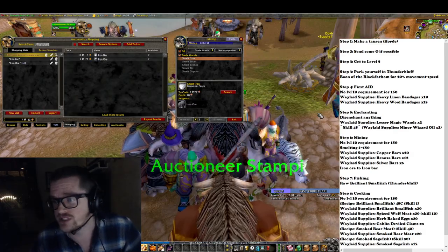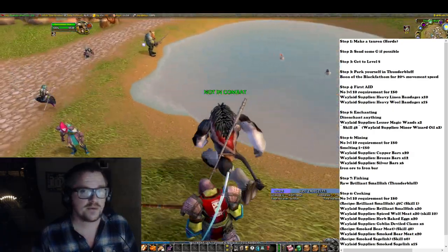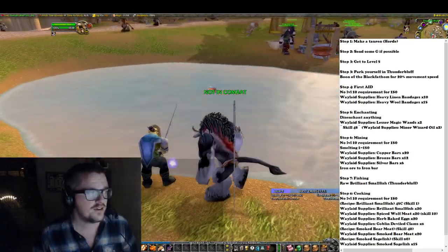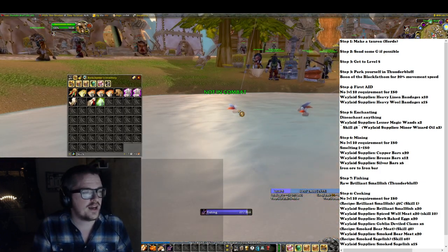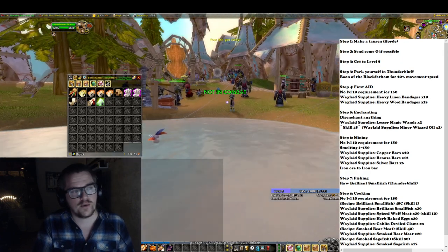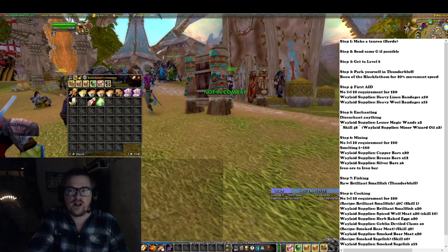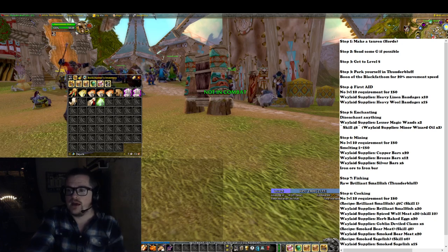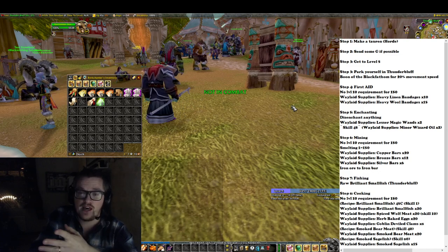Moving on to step seven: Fishing. A lot of people don't actually understand that you can make money with Fishing, even on a bank alt. You can actually get the Raw Brilliant Small Fish from this lake in Thunder Bluff, which leads into step eight.